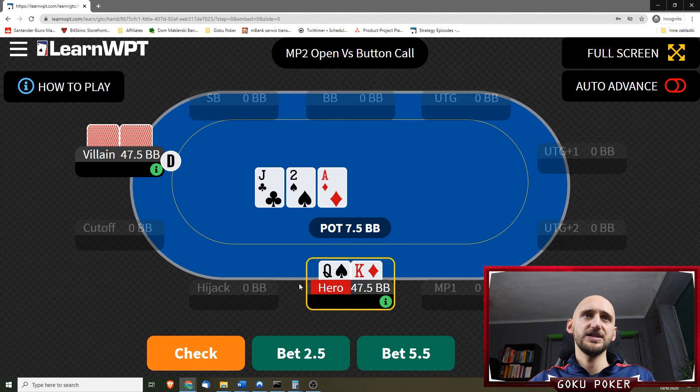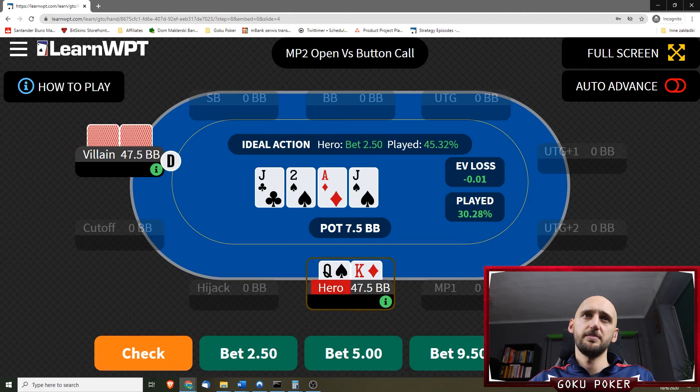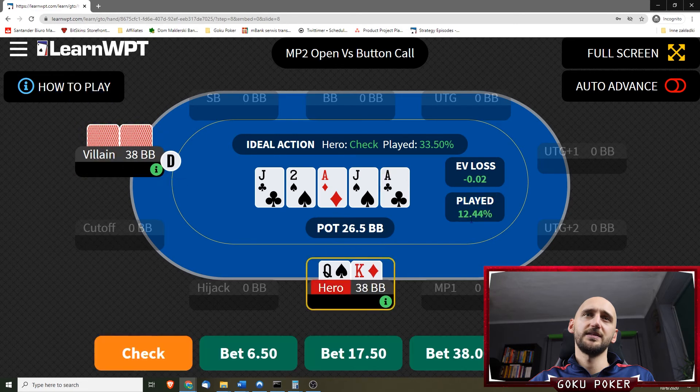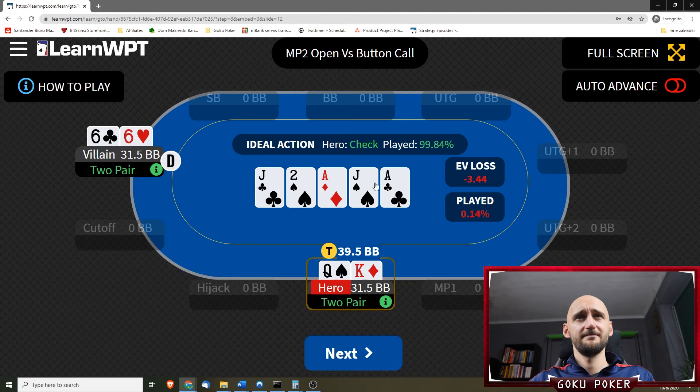King-queen off on an ace-jack-deuce. It's going to be a check by us — bet 2.5 is the preferred option. On the second jack I think we can try and take the initiative and over-bet it. That would be fine EV-loss-wise, but it's just played 12% of the time. Checks are the preferred and ideal option, or betting smaller. Now we have another ace and we just gonna donk-bet it — and that's a bad play, unfortunately.